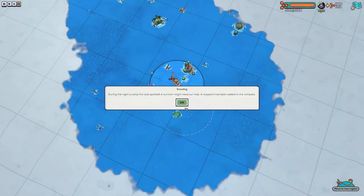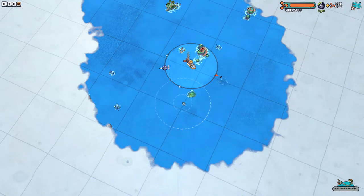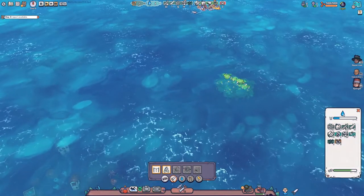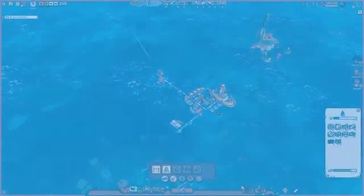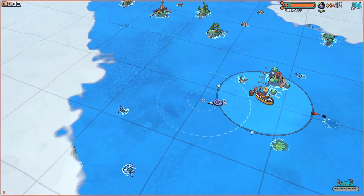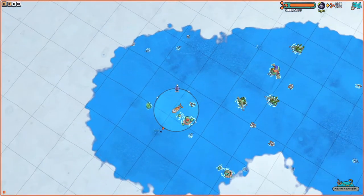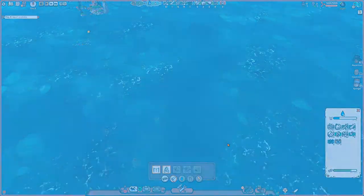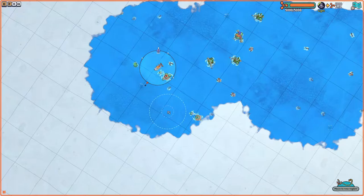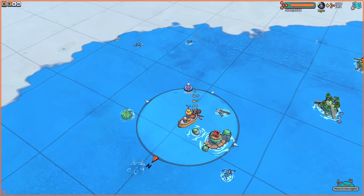During the night, a campfire was spotted — a survivor might need our help. A waypoint has been added to the compass. That's kind of interesting — I love that. If we go this way we'll actually be able to add a new person to the crew, which is really nice. The watchtower expands our vision massively. I would say we need this plastic, but there's plastic on the way, so we're going to creep over here once we're done with Shacktown.